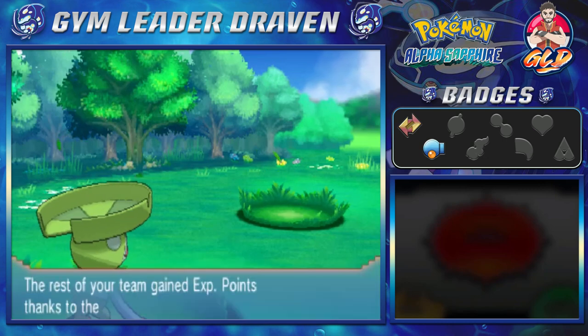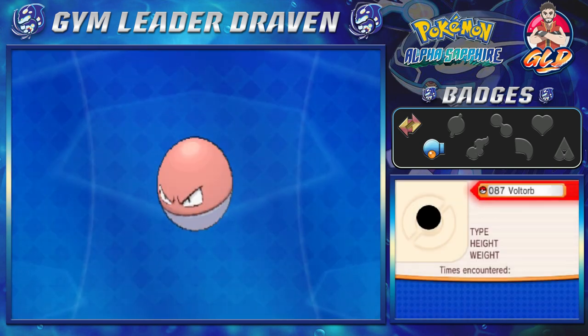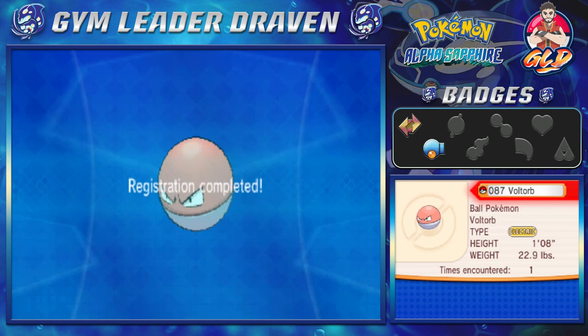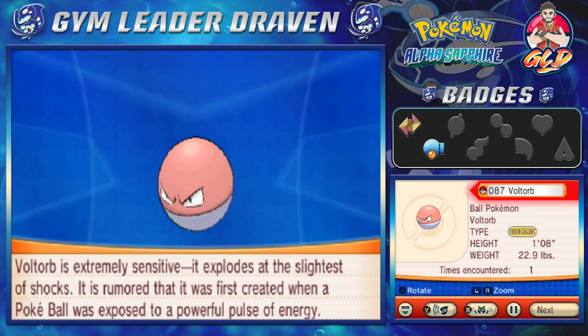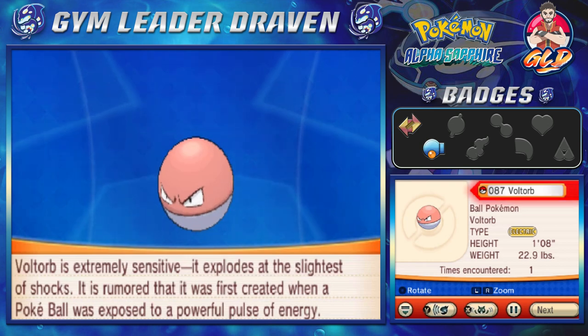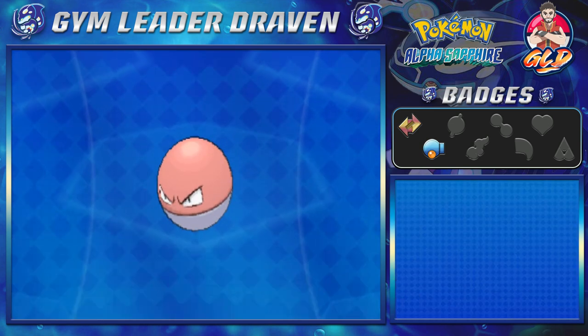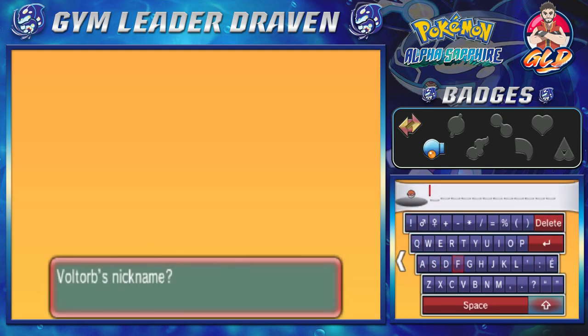We caught ourselves a new Pokémon — Voltorb, level 23! Voltorb is the electric type Pokémon. Voltorb is extremely sensitive; it explodes at the slightest shock. It is rumored that it was first created when a Poké Ball was exposed to a powerful pulse of energy. Because this is a very special Pokémon, I'll use it for the time being. I got a nickname for this guy — Thunderball. Yeah, that's a pretty good name right there!